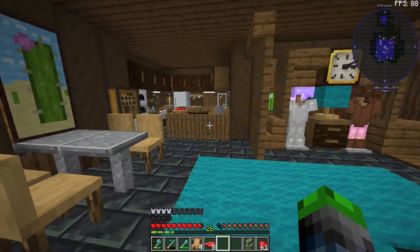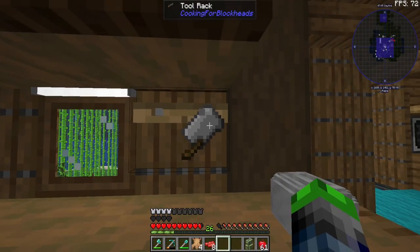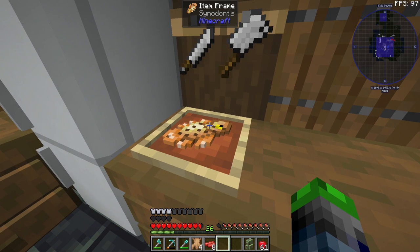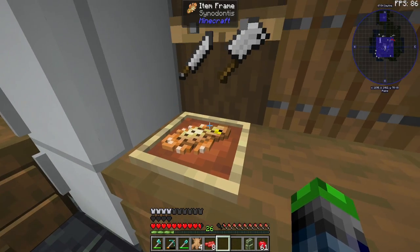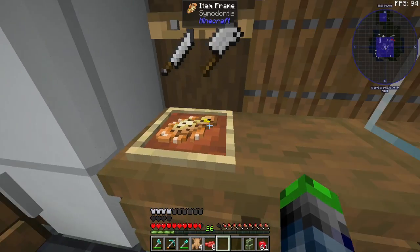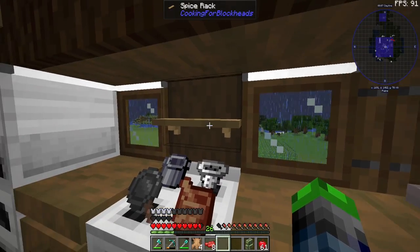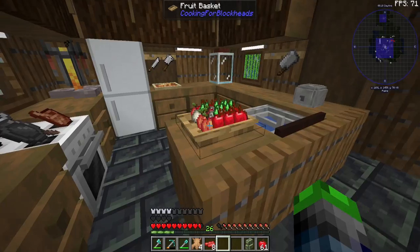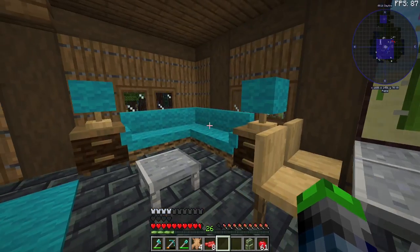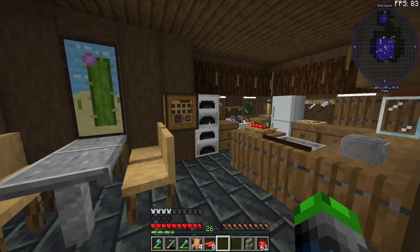We got some cool speakers put up on item shelves that kind of look like little tweeters. Over here is the kitchen — we finally put a sink in. We have a little toaster, a butcher knife, different kinds of knives, and an item frame I wanted to look like a chopping block. We also have an oven with items on it, a coffee and brewing stand with a spice rack, and a fruit basket with different fruits. Then our table with cactus on the wall.